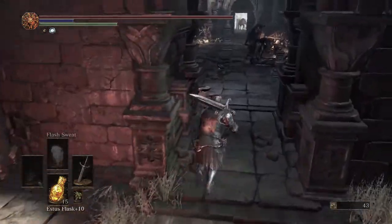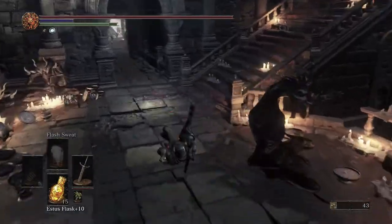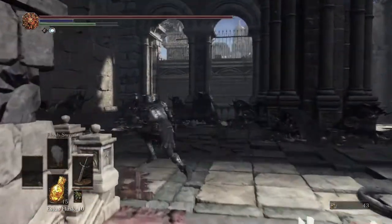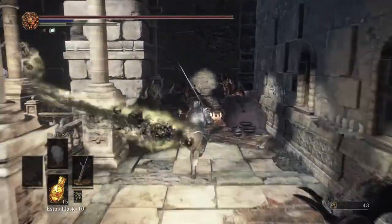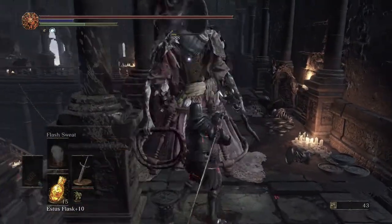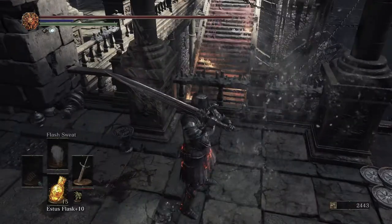Coming in here, don't try to sprint up the stairs and bypass this area. You want that guy to start summoning, then you can run up the stairs and go kill the summoner. Do a dead sprint right here and make sure all that dark magic crashes away.